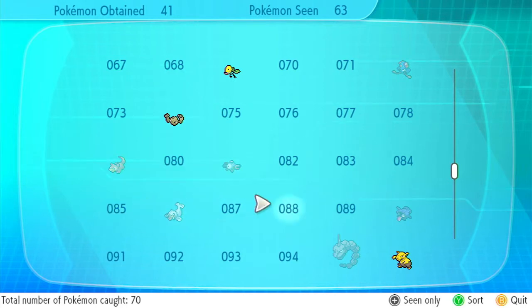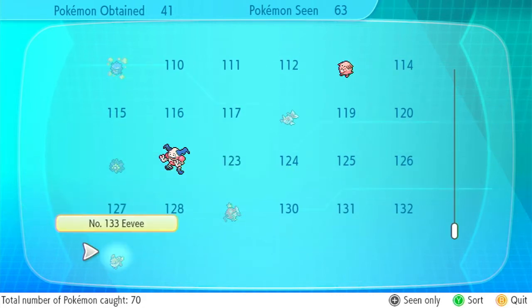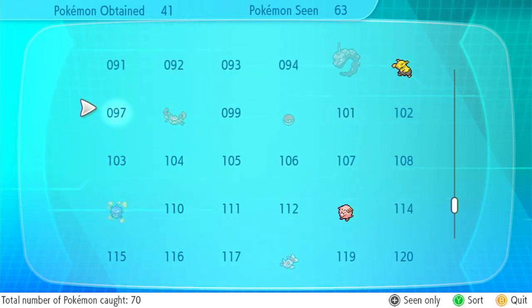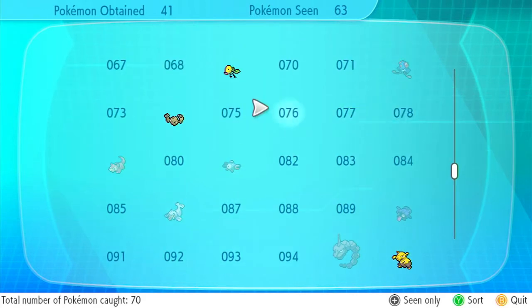Once the main part of the game is done, I want to go back through and capture any Pokemon that I'm missing and fully evolve them. I want to make sure that the only Pokemon I'm missing in the Pokedex by the time I'm done are the Legendaries. That way I can go and shiny hunt for the Legendaries — because I want shiny Legendaries all the way through. Since you can only encounter each Legendary one time, I want that time to be shiny Mewtwo or shiny Legendary Bird.